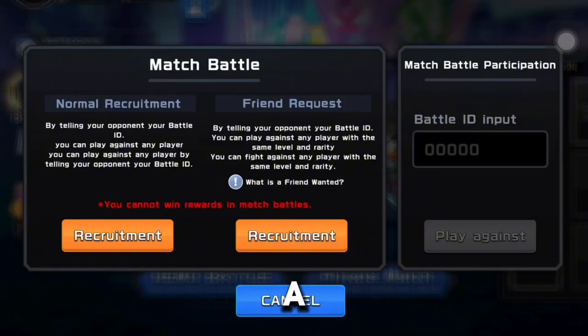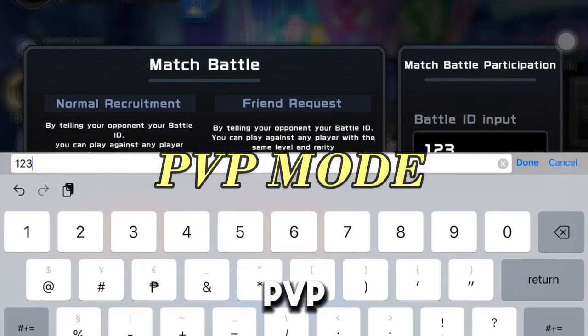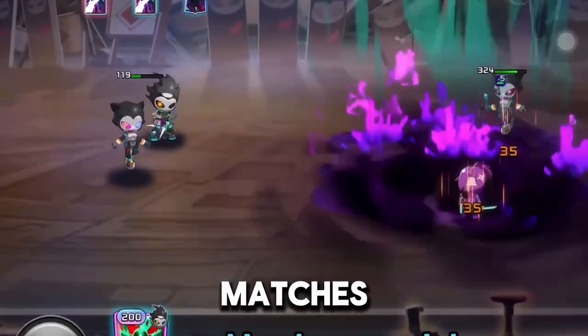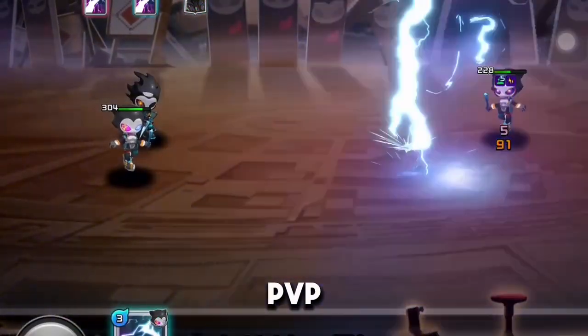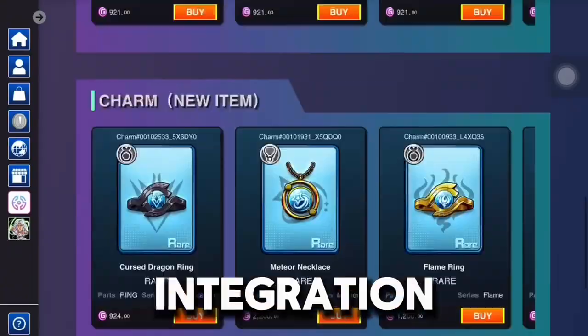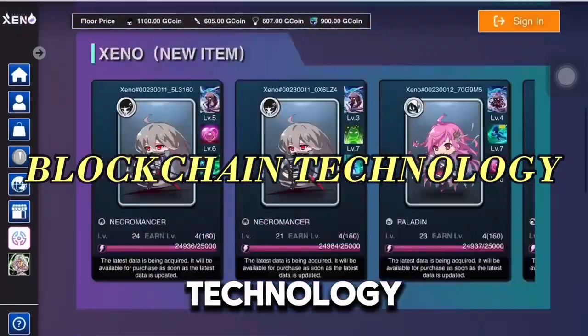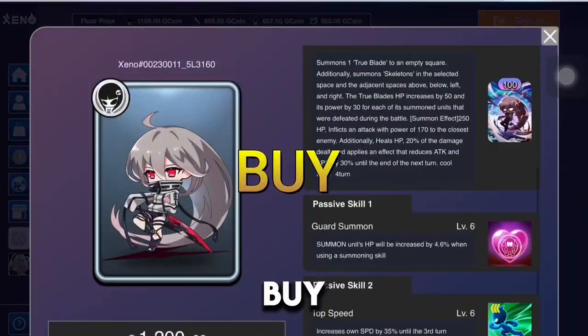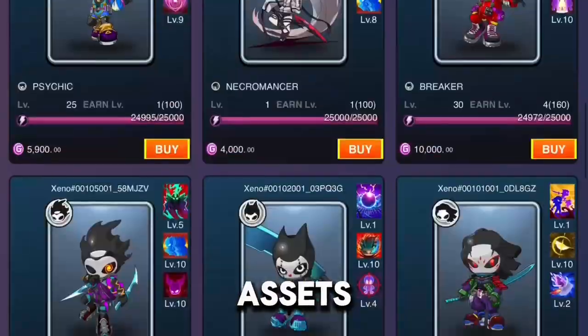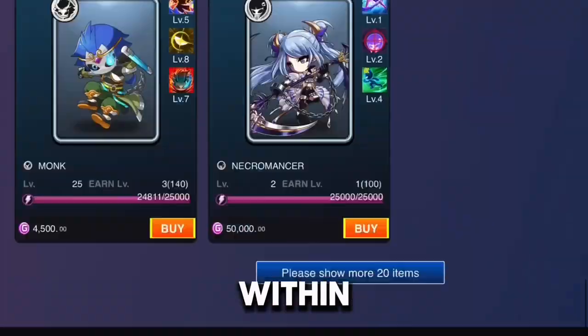For players who love a challenge, the game features PvP. Test your skills against others in ranked matches, or embark on story-driven PvE missions to uncover the mysteries of the game's world. One of the most unique aspects of Project Xeno is its integration with blockchain technology. Players can trade, buy, or sell in-game items, giving you full ownership of your assets and allowing for real-world value within the game.